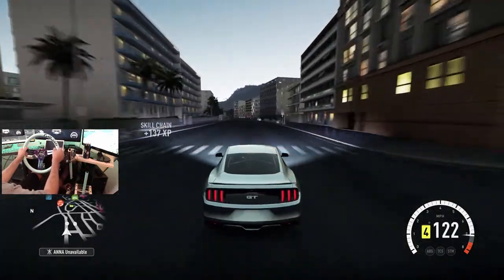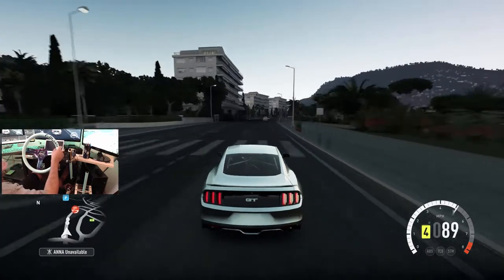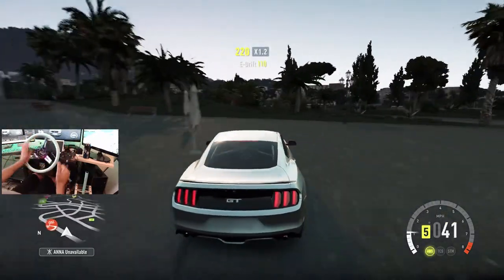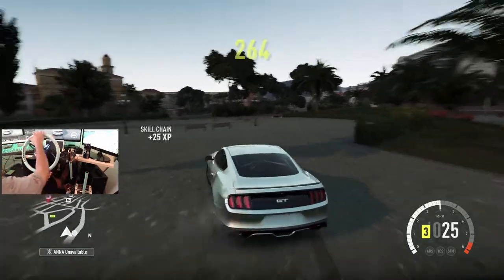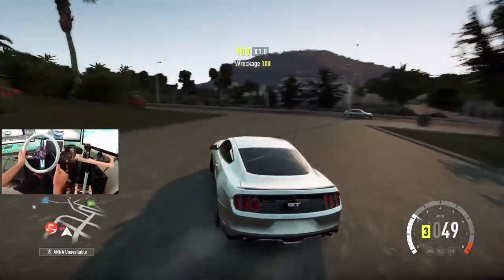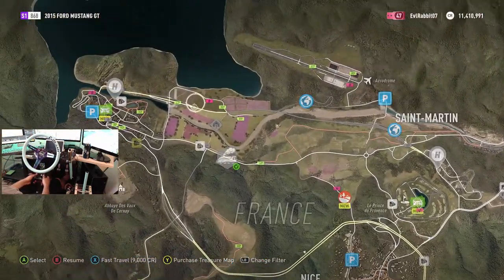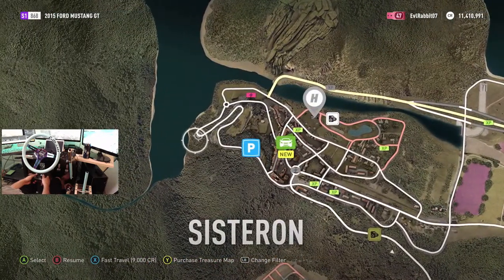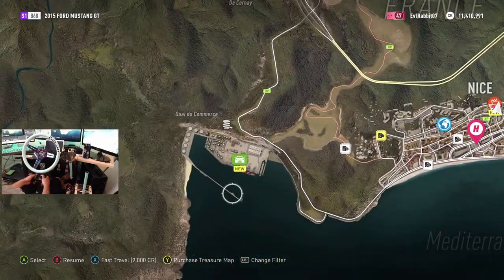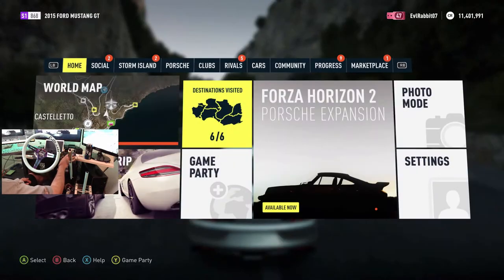If you guys are enjoying this Horizon 2 flashback, let me know down in the comment section below if you guys want to see more flashbacks on Horizon 2. This isn't the section I was thinking about, but we could definitely rip this section. Trying to find that parking lot section — I feel like it was up by the mountains somewhere. There was a big parking lot you could drift around. It wasn't the docks. Since I couldn't find that road, we're here on some roads I do know.